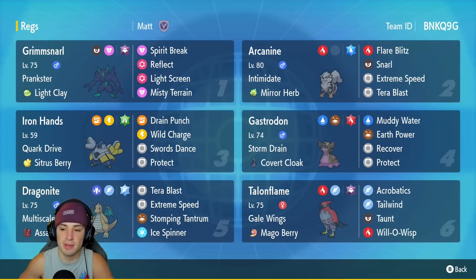Final Pokemon on today's team is Talonflame — a support-slash-solid attacker. Talonflame can work both sides: solid physical attacker and speed control with Tailwind. This one has Gale Wings and Mago Berry as its item, rocking Acrobatics, Tailwind, Taunt, and Will-O-Wisp. If you want to rent this team yourself, the rental code is at the top right-hand corner.